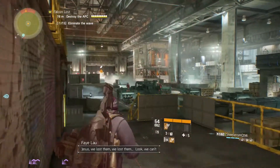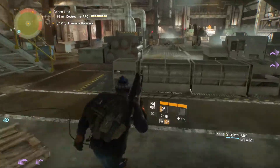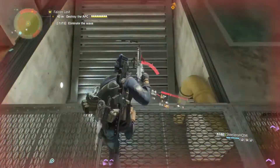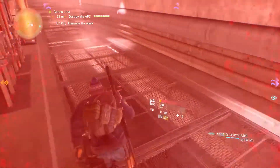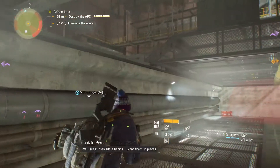Since getting overloaded with enemies and explosions is quite easy, especially with the LMB snipers, the absolute best place I've seen yet to camp out is near the middle of the room below the staircase as shown in the video. There, the APC's missiles can hardly hit you, and enemies are easy to focus on and keep contained, preventing an overload.